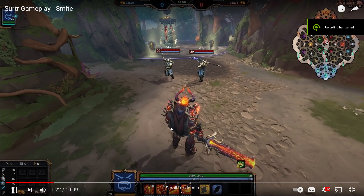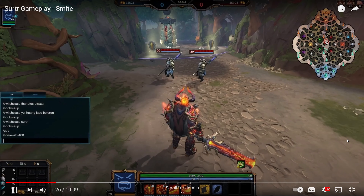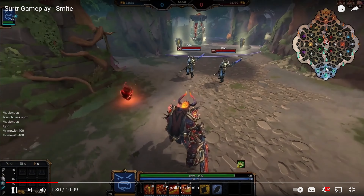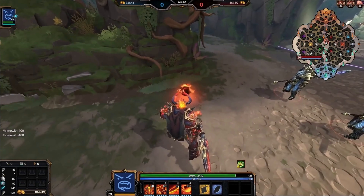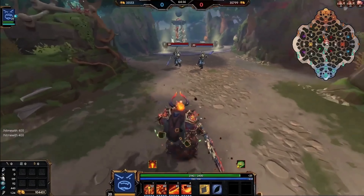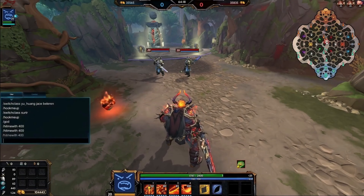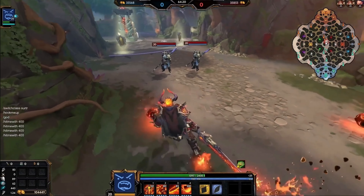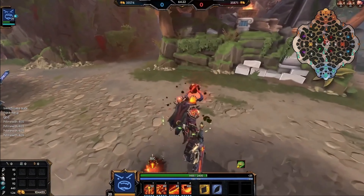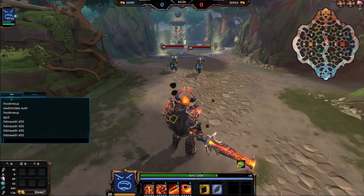So the passive: Surtr's flesh is made of obsidian. Basically when he loses enough health, you can see a little obsidian fragment kind of splits off of him. Surtr himself can pick that back up to regenerate some of the health that was lost over time, as well as gaining a protections buff.